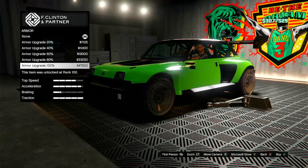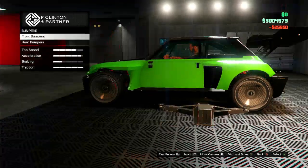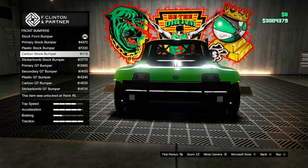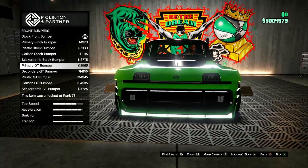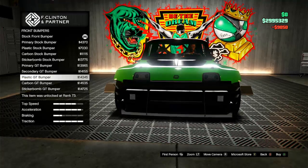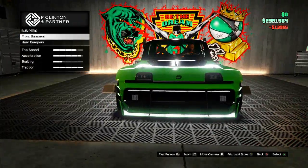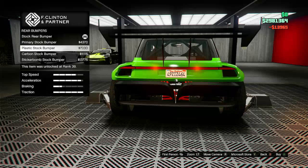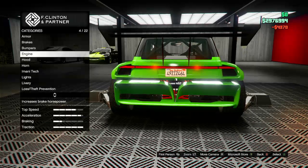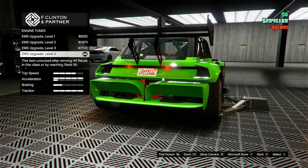The armor obviously you can throw all the way on. Brakes — I'm gonna do some sport brakes on this thing, that just makes the most sense. For bumpers we got the primary stock, plastic stock, carbon stock, sticker bomb stock, primary GT, secondary GT, plastic GT, carbon GT, and sticker bomb GT. I'm just digging the GT look, it looks great. Rear bumper wise I'm gonna go with the primary because I don't like any of the other bumpers. Engine wise, obviously bumped that up — holy shit that acceleration is insane.